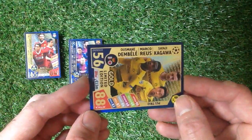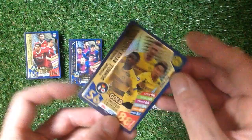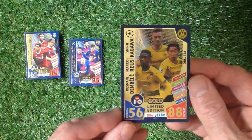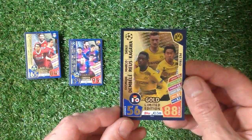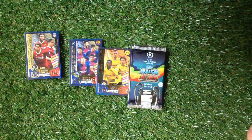And the last one — if you can see there — is a PES Trio card, Limited Edition. So if you really like those cards, get them off of eBay for around £3.95.